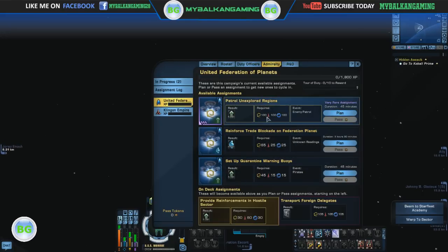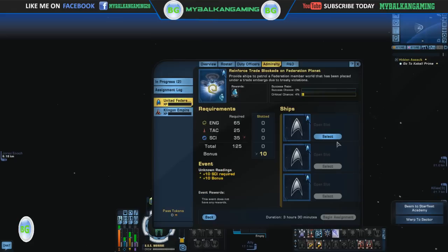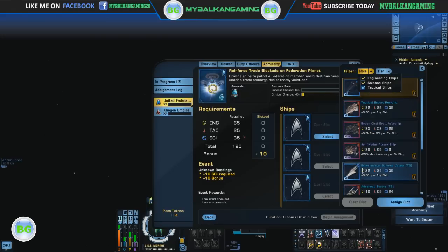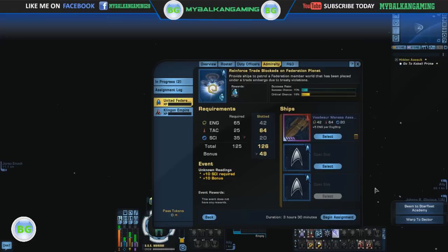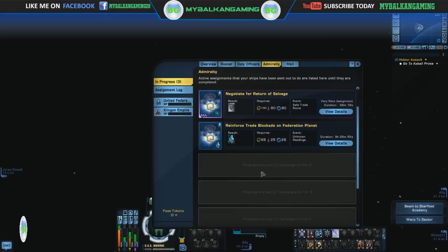What else can we do? Let's plan another one: Reinforced freight blockade on Federation planets. For this one we need some science — a science-heavy ship. Let's find it and start the third one. So all slots are now filled.